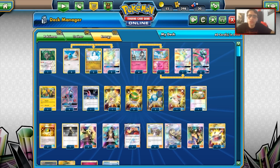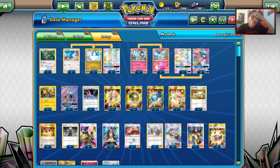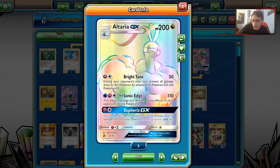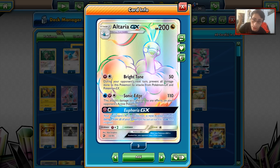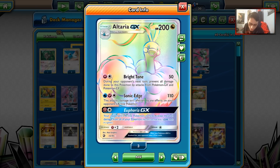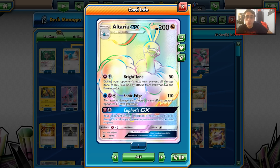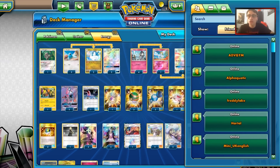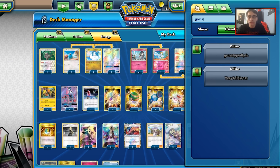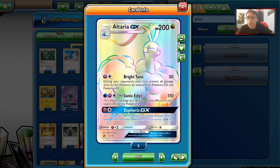Hey guys, welcome back to a brand new PDCGO video. Today we're going to be taking a look at Altaria GX from Dragon Majesty. This is definitely one of the more hyped GXs to come out of this new set — it's a very cool card with a very nice attack: Bright Tone. I want to give a quick shoutout to my friend GrassType for Life for lending me the Altarias.